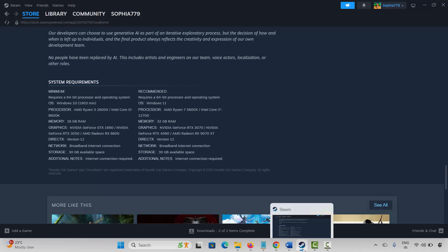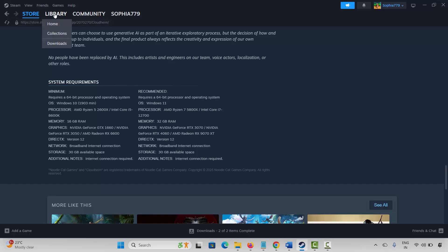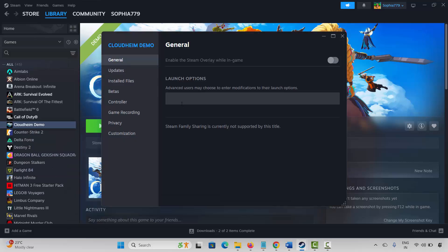If not, the next method is to modify launch options. Go to the Library section on Steam, select your game, right-click on it, and click on Properties. Under General, type -dx11 and launch the game to check if it's working. If not, come back and type -dx12, then launch the game and see if it works.